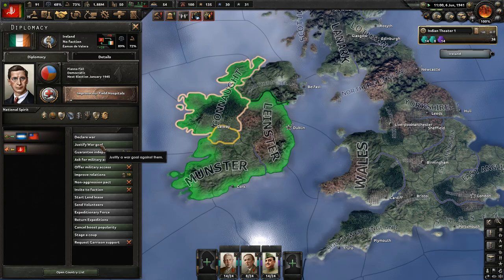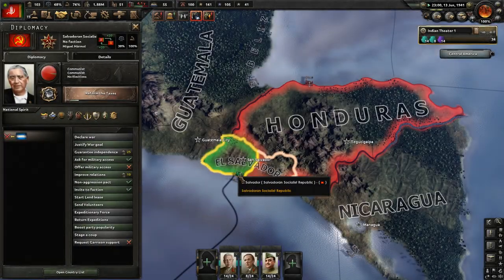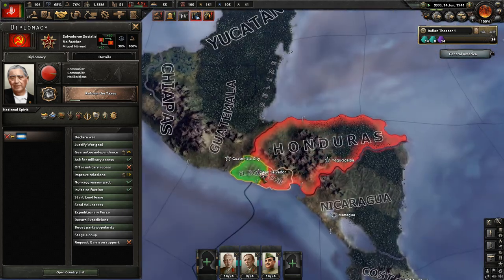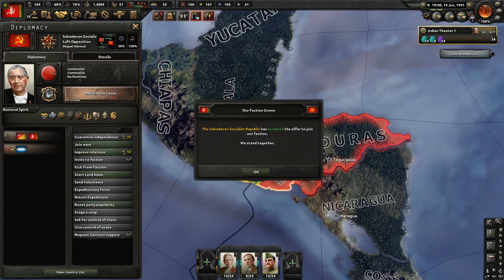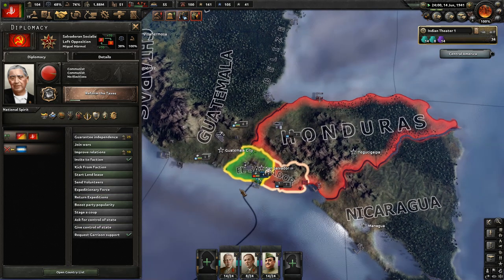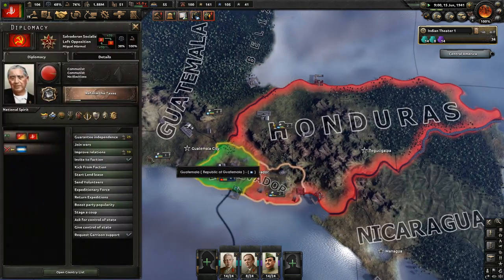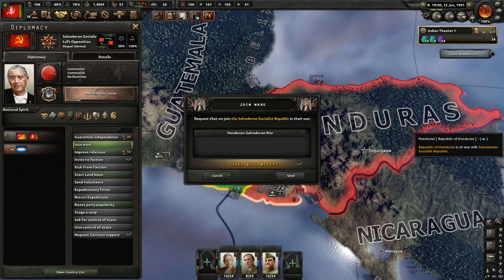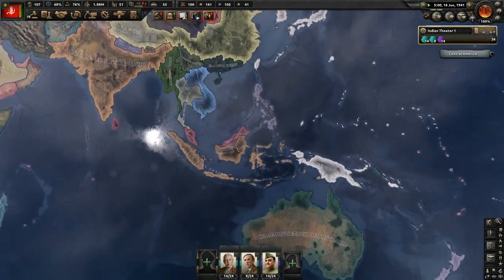The plan to do something with Ireland is kind of falling apart because a lot of time has passed and we're not really getting anywhere. There was something I could do with my time though - look over to Central America where El Salvador wants to join our left-comm faction. I let them in, mainly so I can join the war they're currently in against Honduras. We can send troops over to conquer Honduras ourselves, with the objective of just having a base somewhere closer to the United Kingdom.